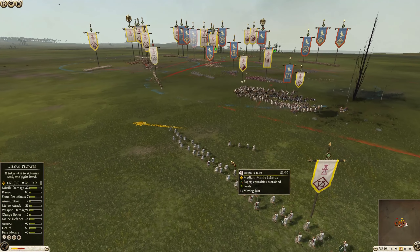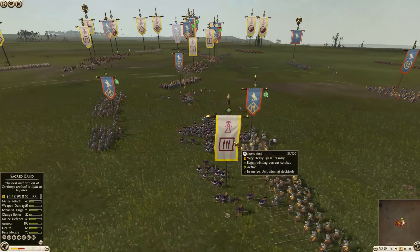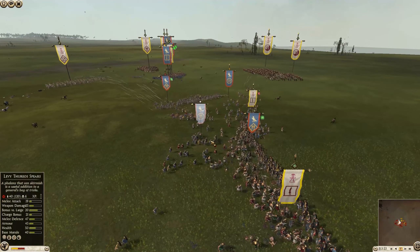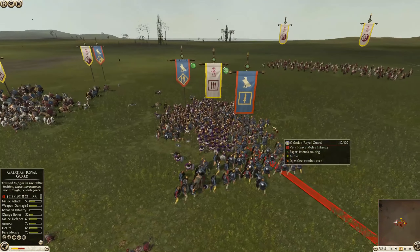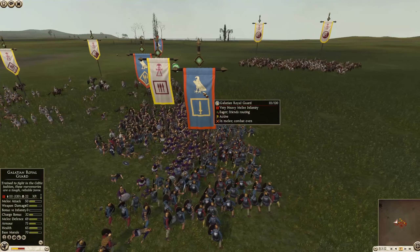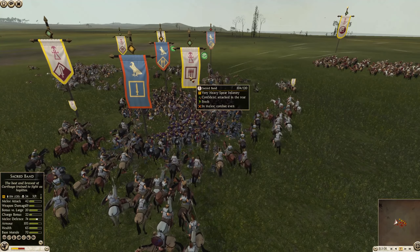That Galatian Royal Guard is going to be extremely tough to crack. We've got the Sacred Band up on the flank of these pikes — they'll take a little damage, but they should win that fight. There's another pike unit moving to outflank them, but as expected, Carthage is breaking through the middle and Egypt is going to have very little to stop them. Their pikes are taking a lot of damage. The Sacred Band doesn't have that 30-damage spear like it should, but it still slaps at 42 attack.